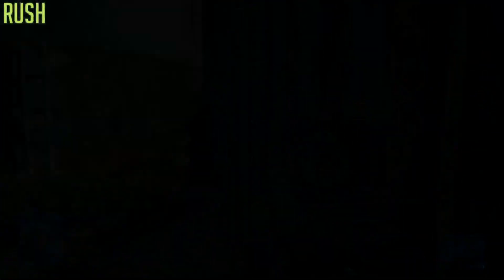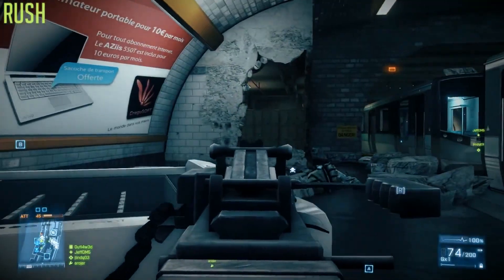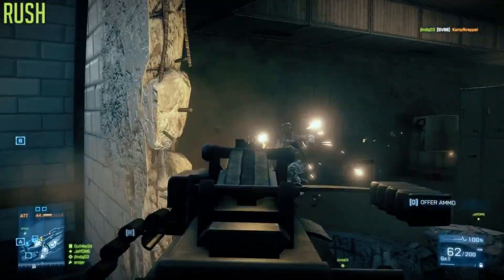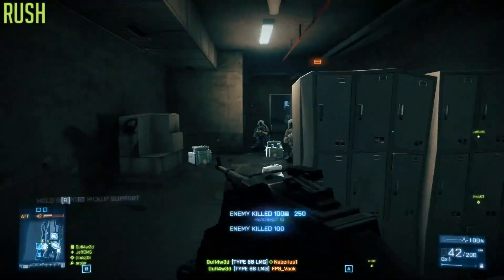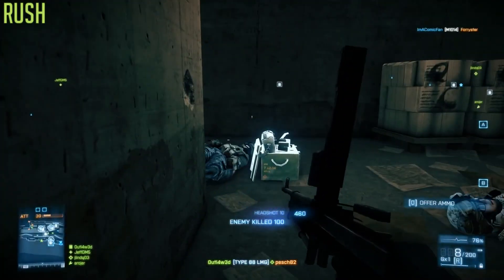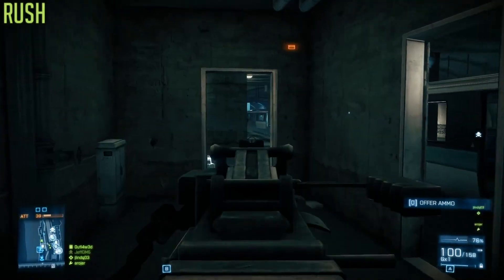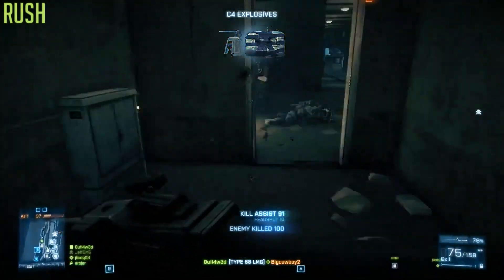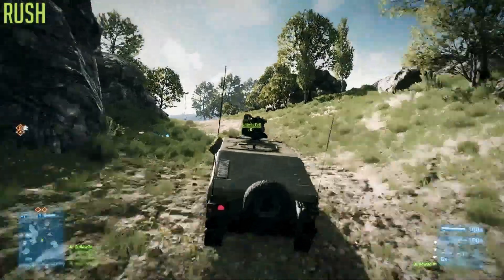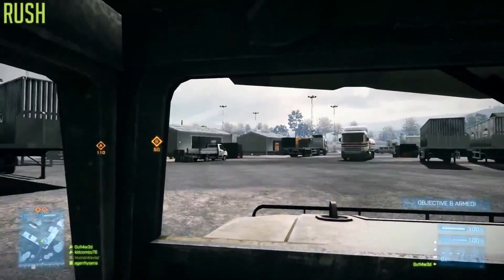As a defender, your job is twofold. First, you have to disarm the MCOM station whenever your opponent successfully arms it — you've got to keep it clear at all times. Second, you have to bring your opponent's tickets down to zero from 75. Every time there is a jump in parts, the tickets reset, so the defenders have to kill 75 more. You can either sit on your bomb site and wait for them to plant, then kill and disarm, or just pick them off one by one. A little tip: if you start defusing at the last second, the game will actually extend the timer to see if you can pull off the defuse — and if you do, you won't lose the MCOM station.